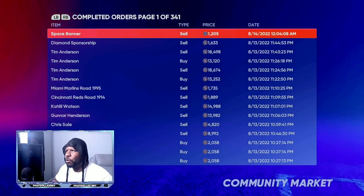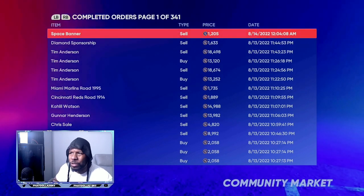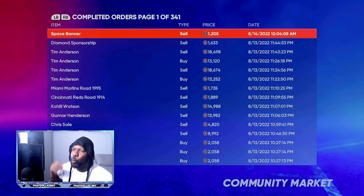As you can see, these are my completed orders recently. If you have 15 to 30 minutes every single day, you can make between 30,000 and 100,000 stubs super fast.